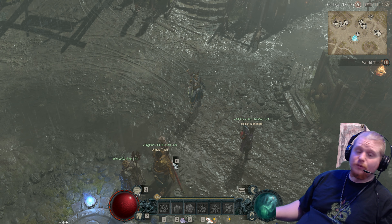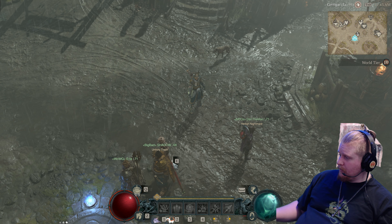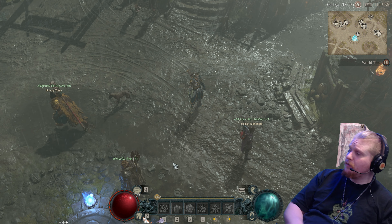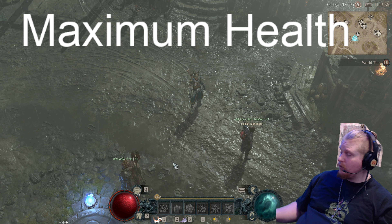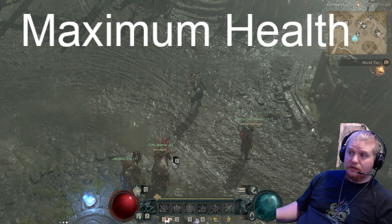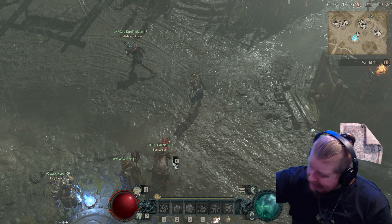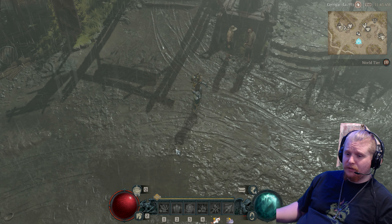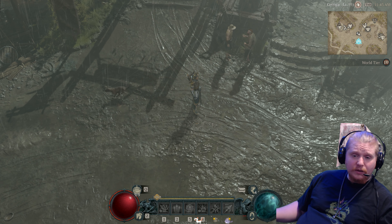So first off, let's start with one of the easiest ones, which I feel like a lot of people misunderstand completely — which is maximum health. Maximum health is something that you can get on equipment. You can find pieces of equipment that have large amounts of maximum health on it. You can obviously have ways to increase your health through rubies and all sorts of other pieces of equipment. But what does maximum health actually do for your character, and how effective is it at actually making you tanky? Well, it's complicated.